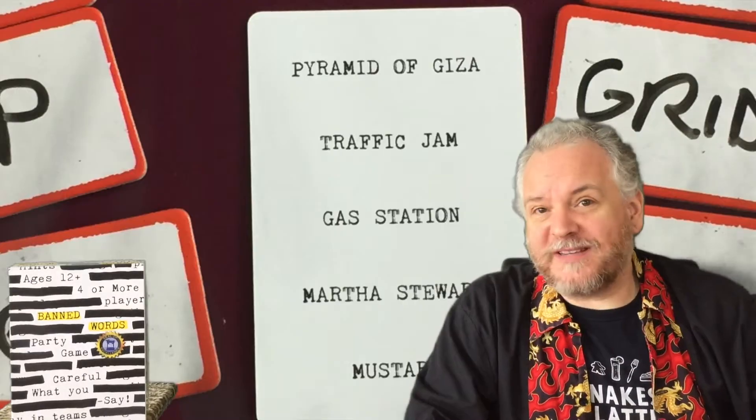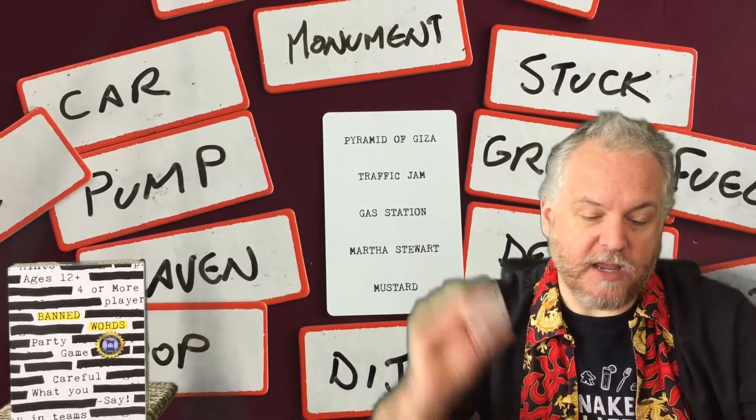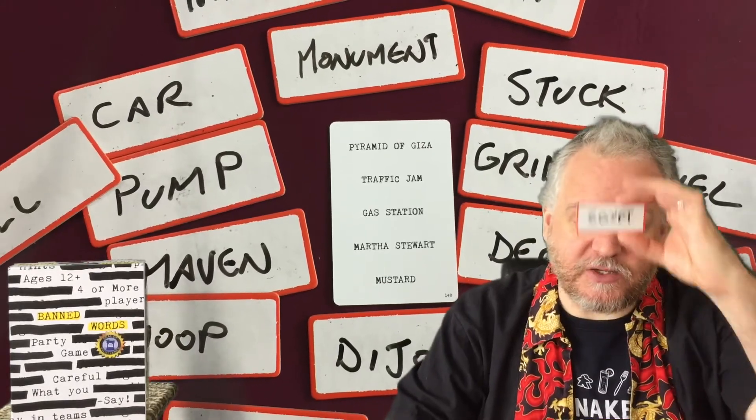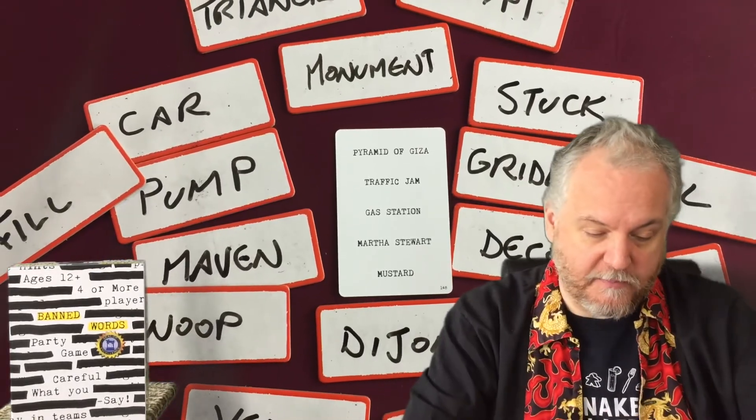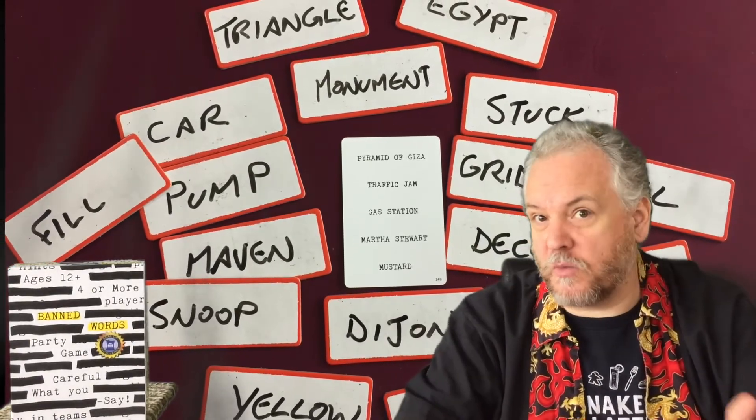The goal is to come up with words that you think the other team is going to say out loud while they are in their guessing turn. For example, if this is the card of target words that my opposing team has to guess, then my team might start writing down words like triangle, Egypt, Dijon, or condiment for the mustard word, and so on. Once the time is up...